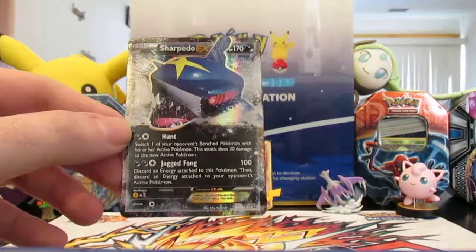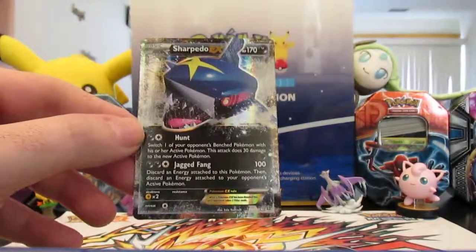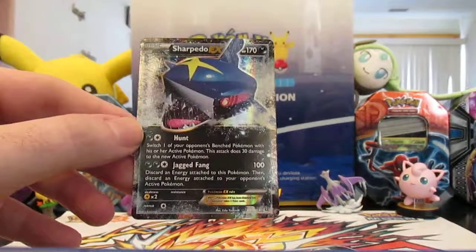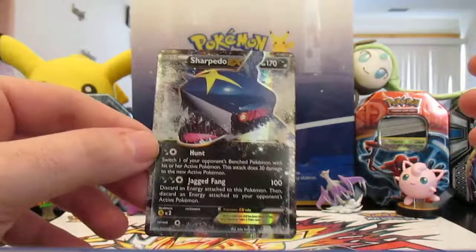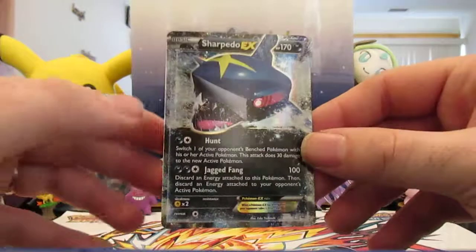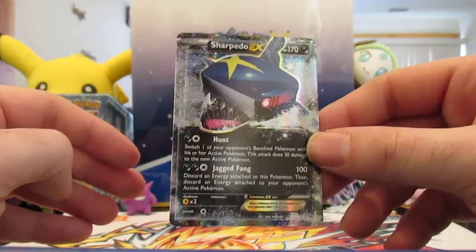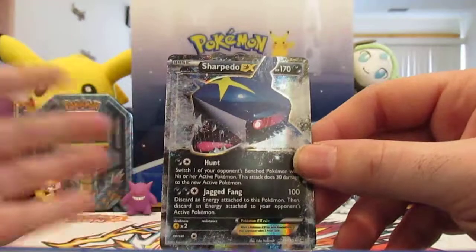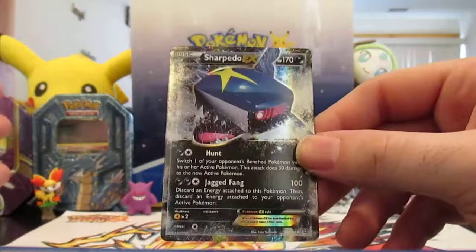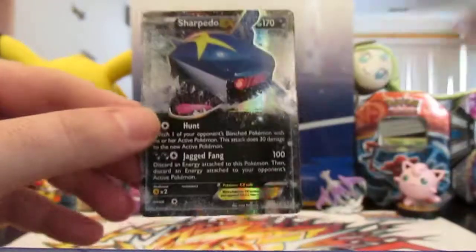Thanks for watching! Hope everyone gets excited about this new box. If you pick one up, hopefully you get some better pulls than we did. Also, there's a Mega Camerupt box too — I just grabbed this one because it was the only Sharpedo one we saw. There was a mountain of Camerupts at Target. Hope everybody likes the video — check out all our old videos, like, share, subscribe, share with your friends. As always, have fun! Bye-bye, guys!